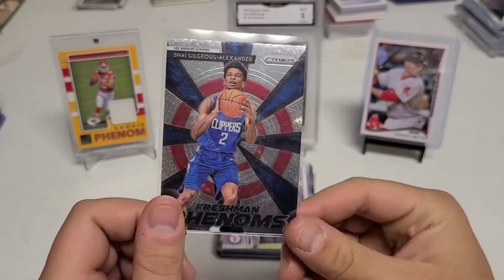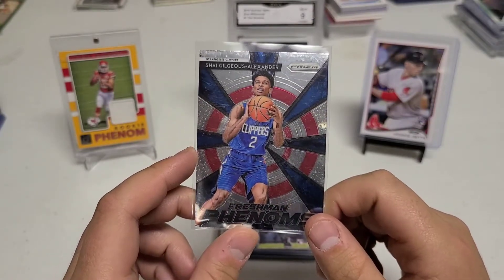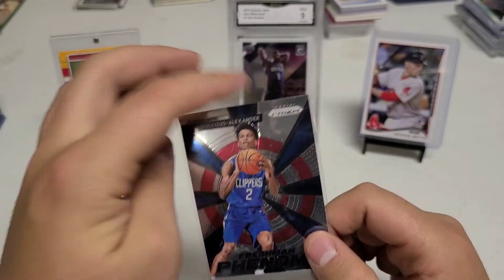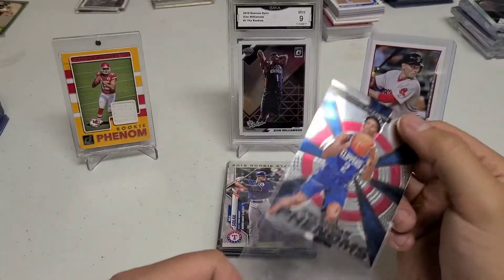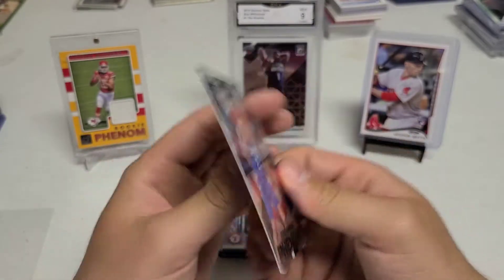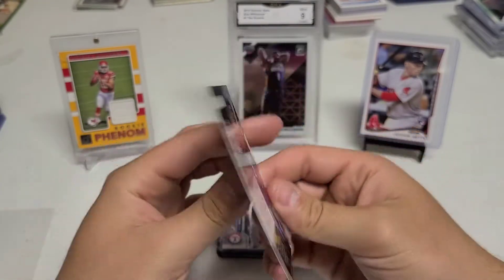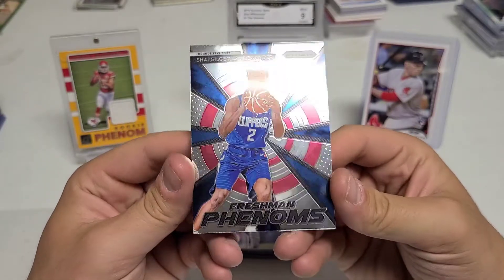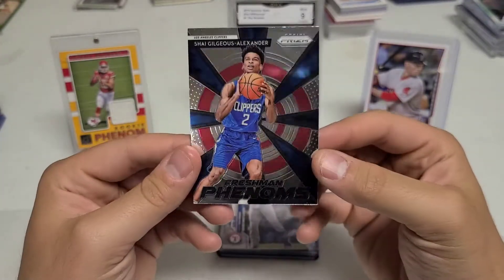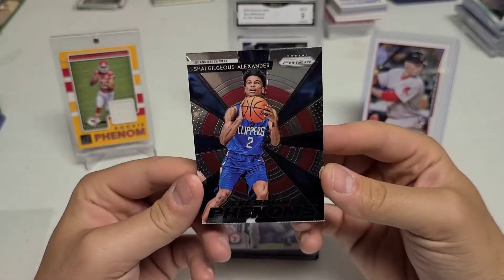The 2017 class is ridiculously good. Next we have Shai Gilgeous-Alexander — a nice Freshman Phenoms Prism insert, a rookie card for him. I have his regular base and his pink Prism, I think I got that out of a box. Solid player and just a beautiful looking card for 50 cents, I just had to pick it up.